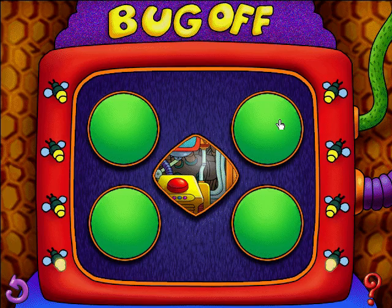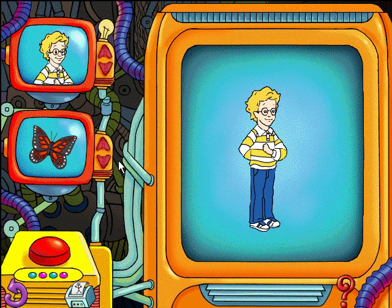Welcome to the game machine, where you can add games you collect out in the wild. As I always say, there's only one way to get the inside scoop on being a bug, and that's to become one. Just click on the arrows to pick a kid and an insect to morph together, then click the button and watch what happens.